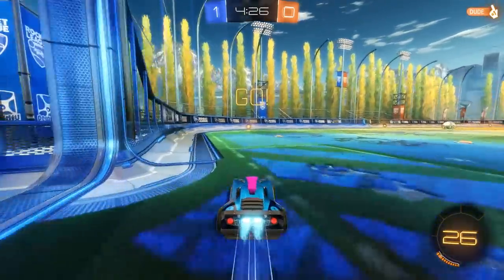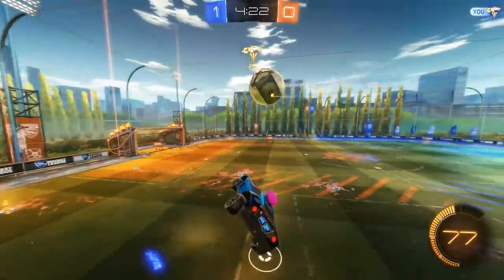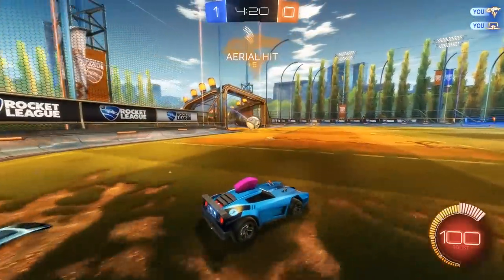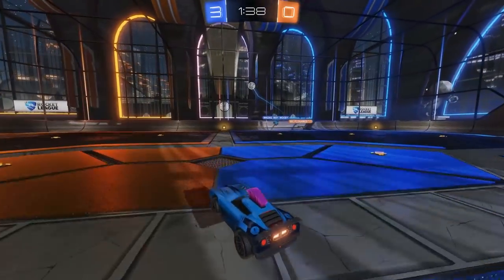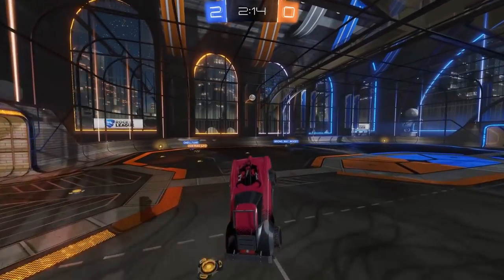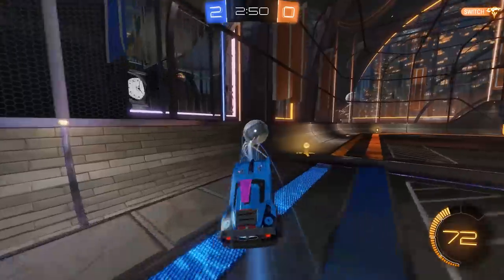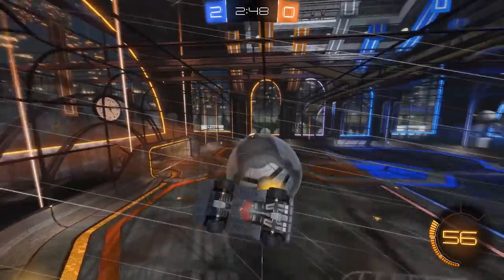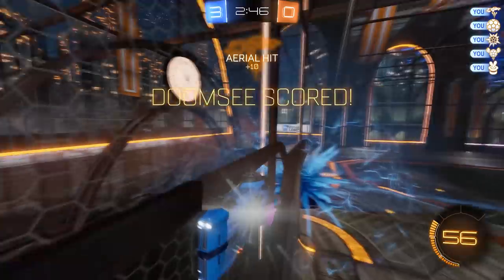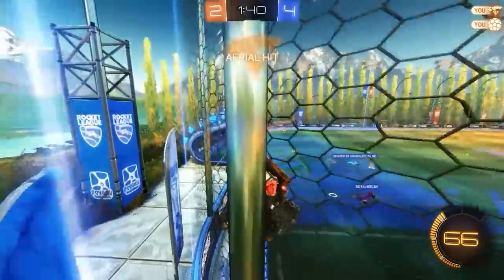If the ball's rolling up the wall, it should be obvious if it's going to curl out into the center of the pitch. If it is, start aerialing before it does. You'll either beat your opponents to the ball and gain some serious territory, or if you're good enough, you can even get off a nice aerial shot. If it's sticking to the wall, you can wall ride and jump when necessary. More on this in future videos — confident ball play is what really separates the best players from the rest.